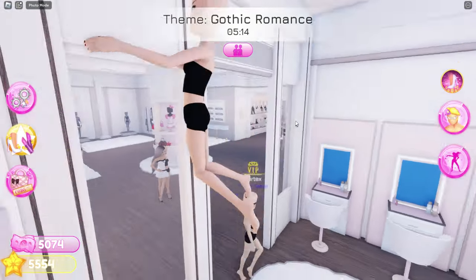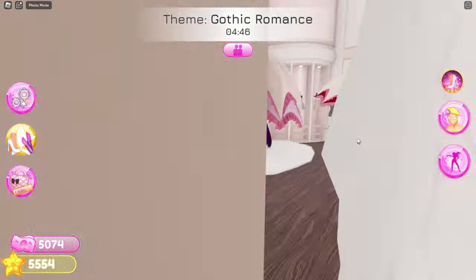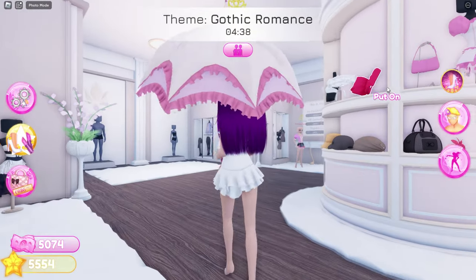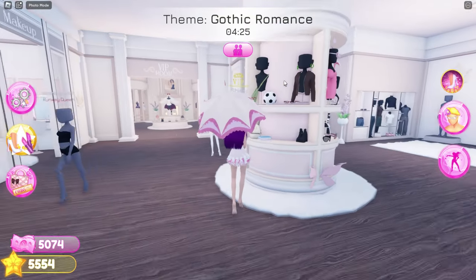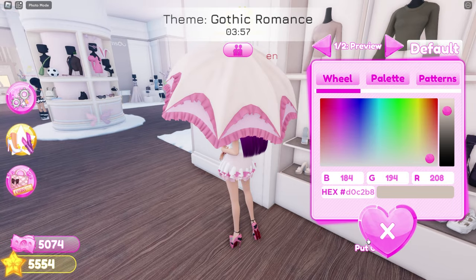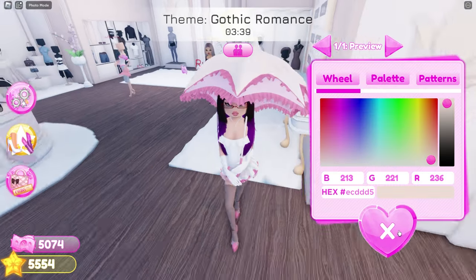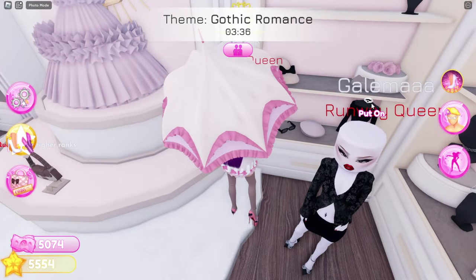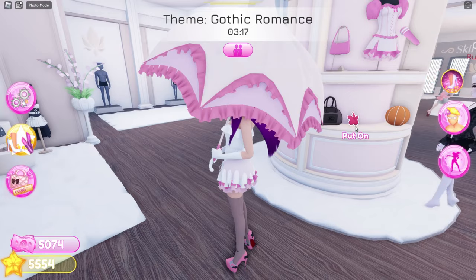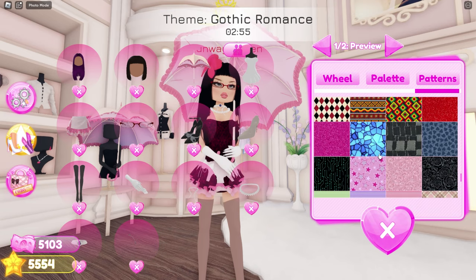I'll use this custom makeup, these hairs, maybe this parasol, this dress, the new skirt, the new glasses, these heels, a necklace — actually another one, one more — and this flower. Alright, time to color it. I'll use this maroon pattern and some black patterns.